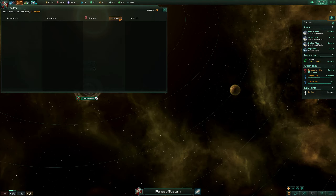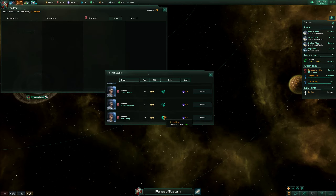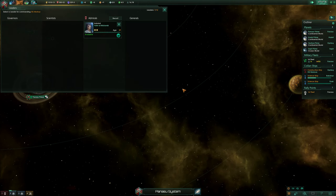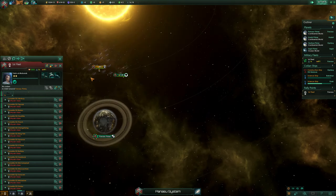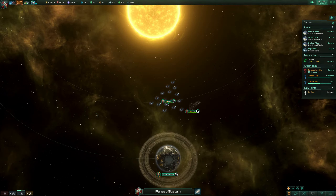We don't have a leader here, which is actually a problem. Ship hull points is nice, ship upkeep — you know what, I'll take the ship hull points one so they die much slower. That's the one I like, and I'll make them orbit here.